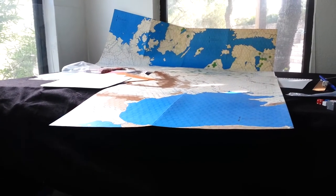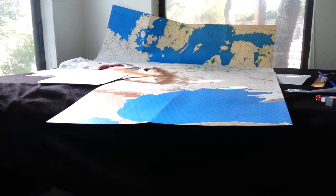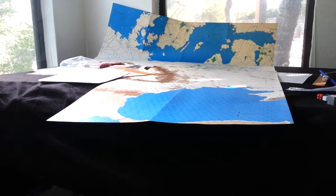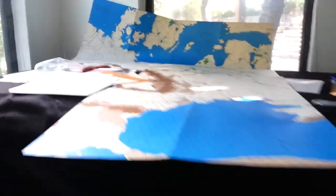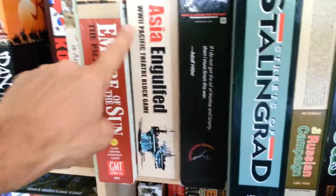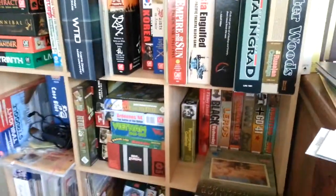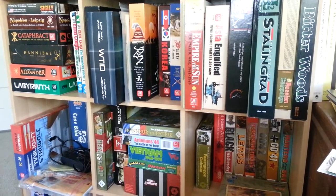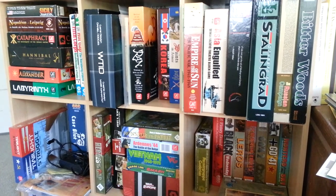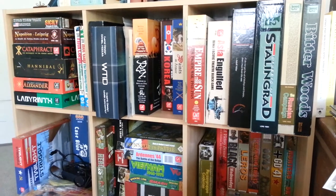What I'd like to do is bring at least one title from each theatre and each conflict to the table, and hopefully two titles, and do comparative plays of each particular theatre and conflict. That's why I picked up Empire of the Sun, Asia and Gulf, and Fire in the Sky as well — so we could have a really robust experience with the Pacific theatre. Right now we've got Blitzkrieg Legend played, so we've done the 1940 Fall of France and played that game twice. I don't have a second game for the Case Yellow scenario that I'm really interested in.